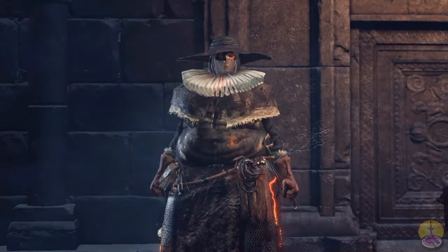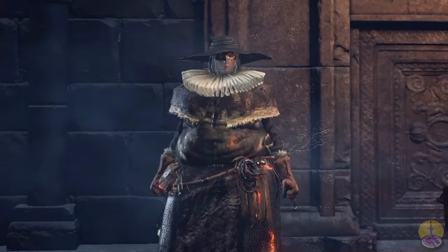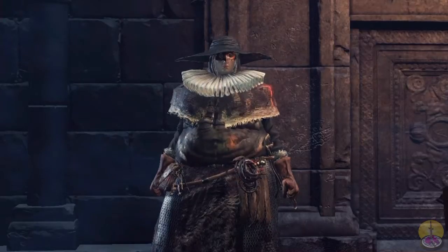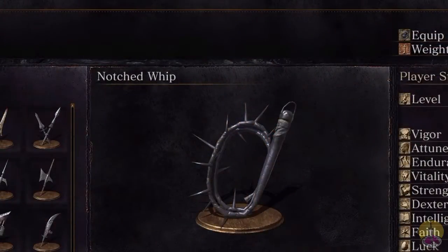Why am I wearing this ridiculous outfit? I did my spiked mace showcase and I noticed there's the notched whip right on the belt. Why is a person of prayer and faith carrying around this whip? What do these people do? Today's item is the Notched Whip.